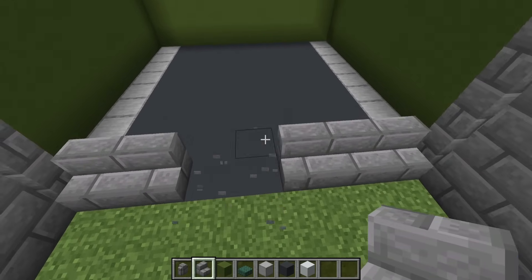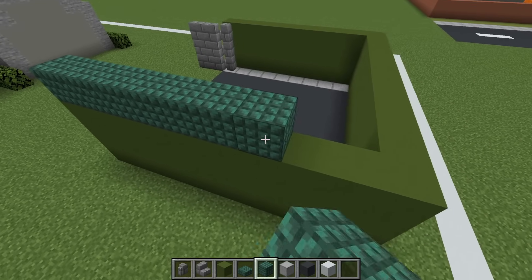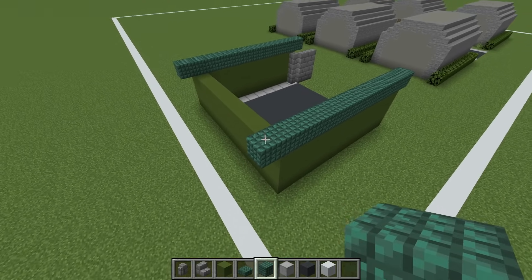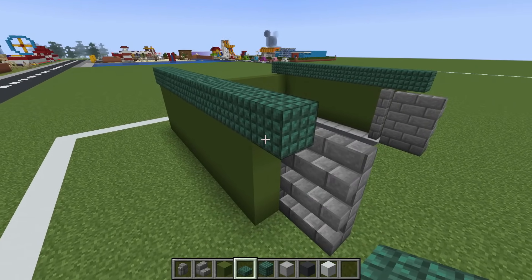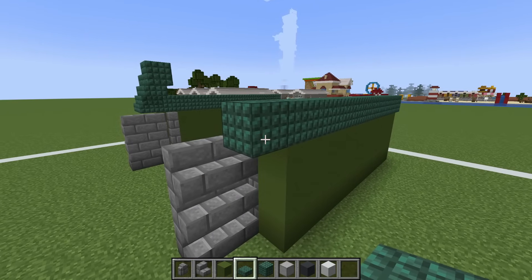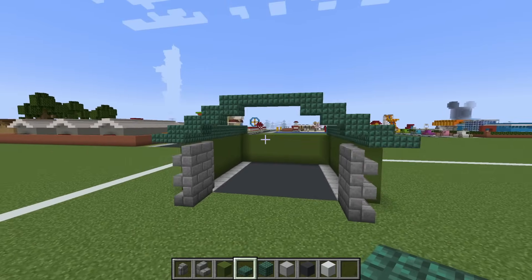You could even just have one side open and one side closed. Next we are going to make the roof by placing dark prismarine blocks along the left and right side of the hanger — the dark prismarine is going to overhang one row on both the back and the front. On the front we are going to place a dark prismarine slab and extend it up, and we'll do the same thing on the opposite side, then connect the sides together.